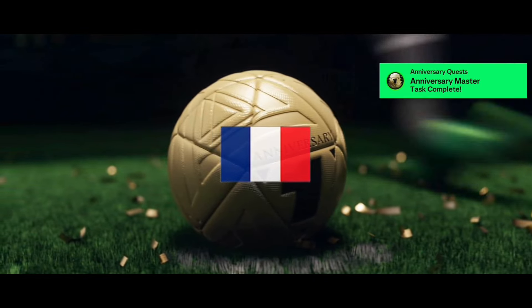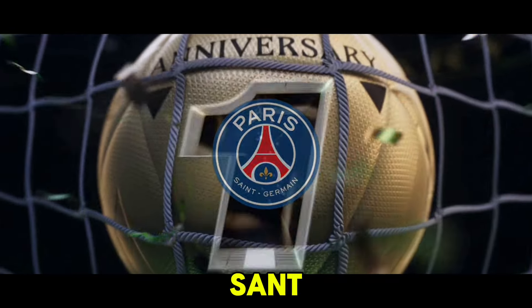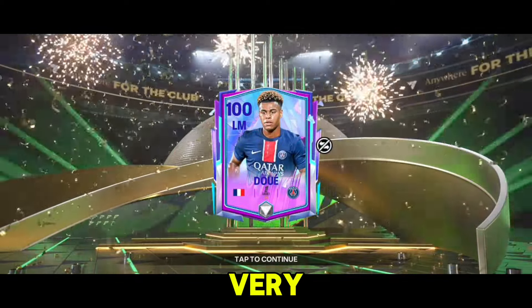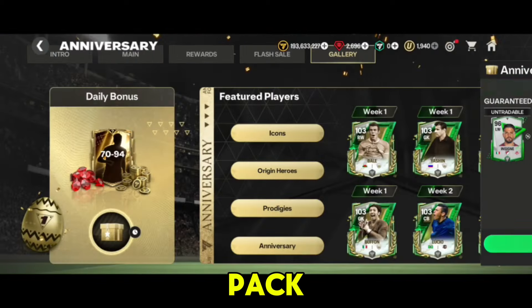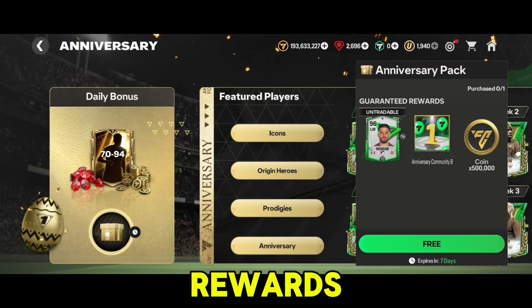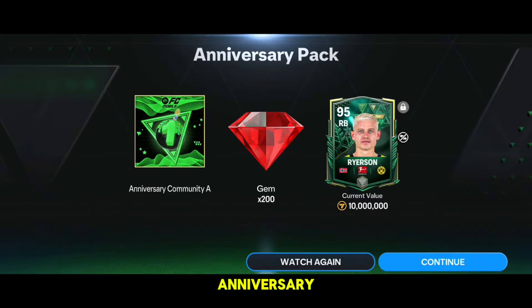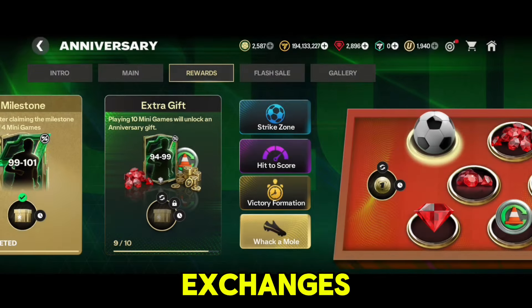Now let's claim the final milestone — it's a France left midfielder from Paris Saint-Germain, 100-rated Dué. Very disappointing to be honest! Comment below and let me know what you got from this pack. Don't forget to collect the hidden eggs rewards which include a 96-rated Insigne, a 95-rated Ryerson, anniversary logos, and gems. The 95 and 96 rated players are crucial for exchanges.